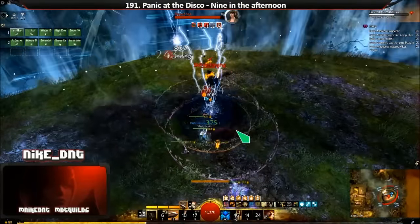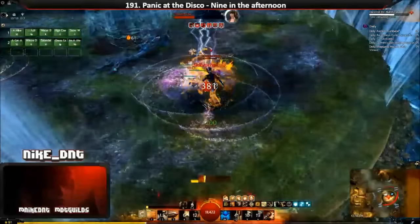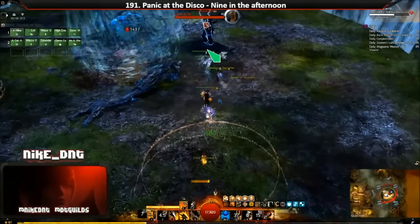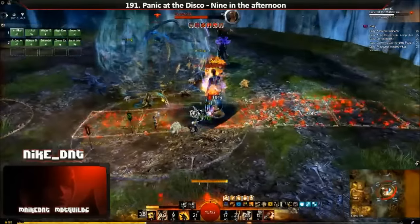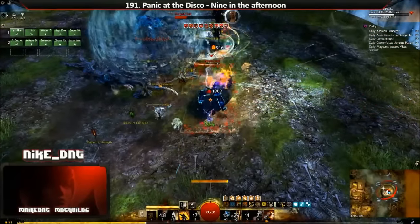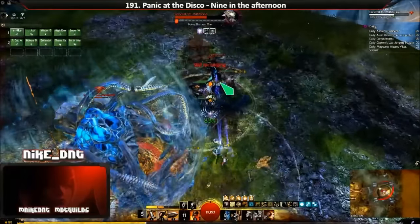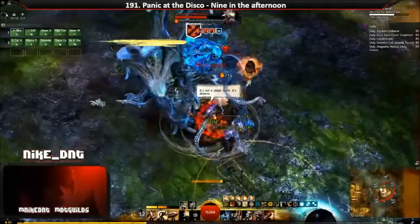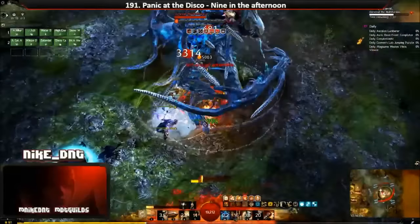This state of affairs did not last too long, however. The first crack in the armor was when my guild showed the community the power of the condi berserker build with the pre-nerf Scorched Earth. While initially considered only relevant at Gorseval due to the big hitbox, it soon proved to be pretty capable at all the bosses and began to replace engineers as the preferred condi DPS class everywhere.